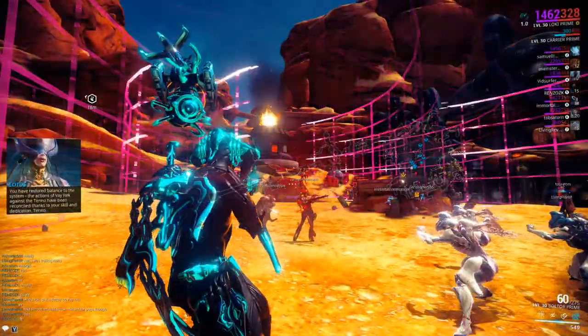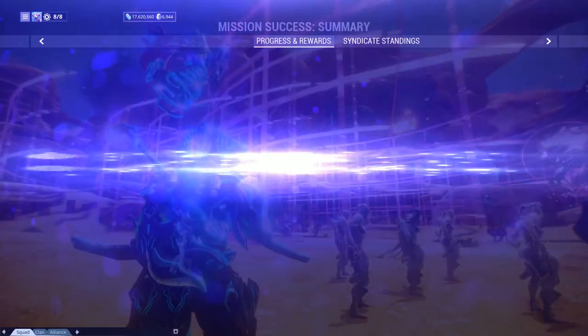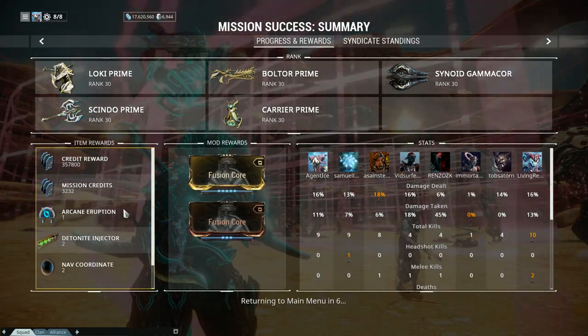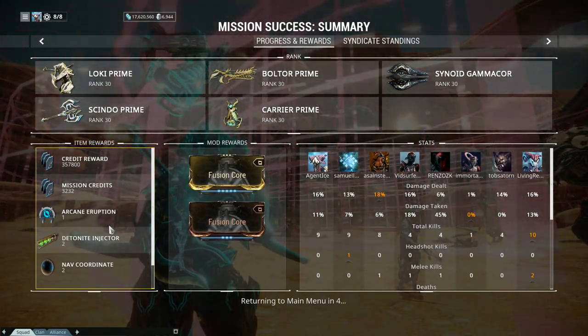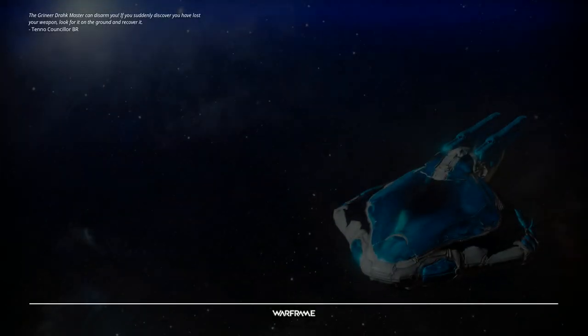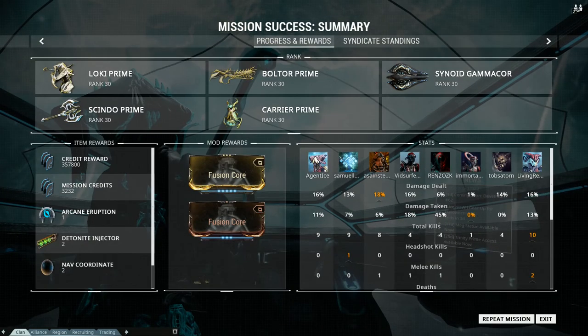Ladies and gentlemen, that's the end of the raid — we defeated Vahak and we'll get to see a reward here. We got Arcane Eruption, which I think is one I like — does knockdown or something. And we got the Detonite Injectors. Thank you for watching. I'm going to be recording the Nightmare one soon. This is Agent Ice signing off for now.